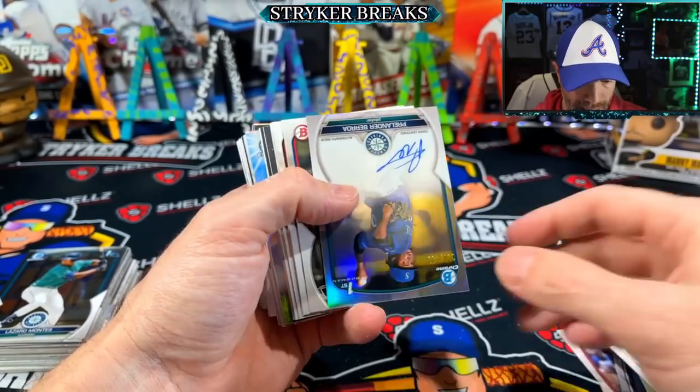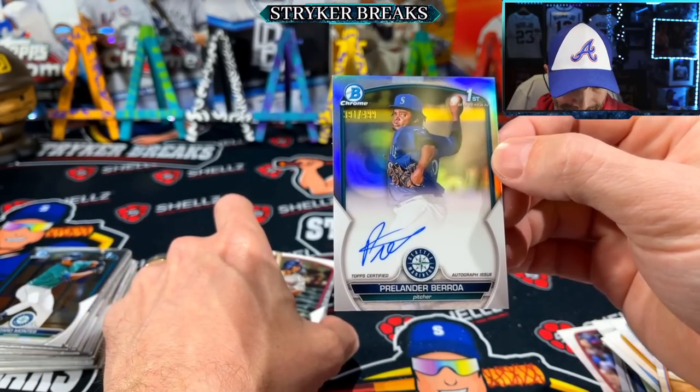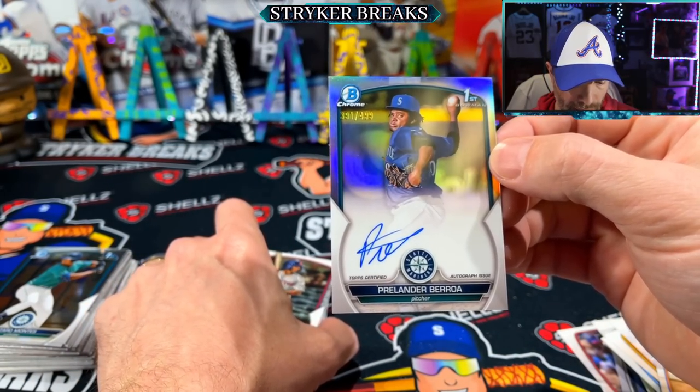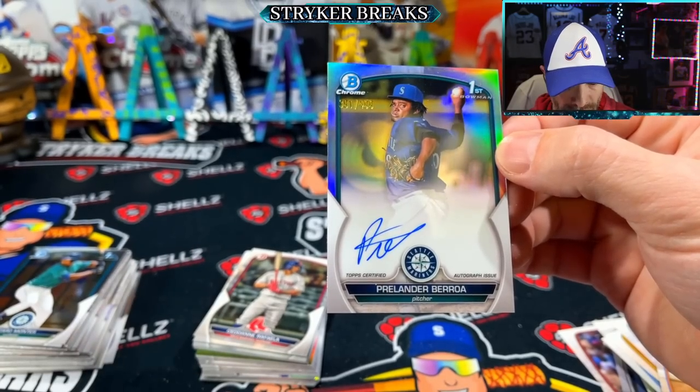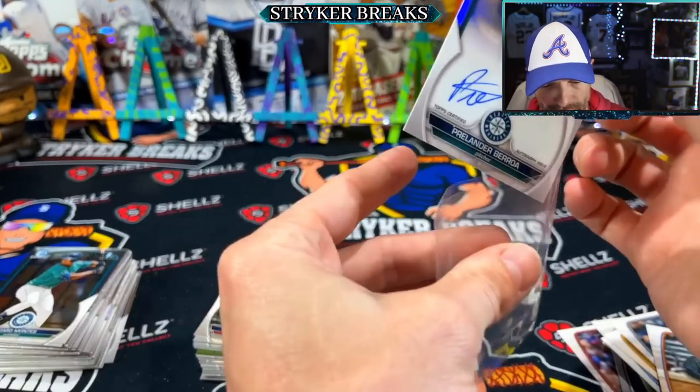Lunar glow, and it's a refractor auto. I think I got this guy already - Prelander Barroa. It's a 4.99. Should be getting at least one more piece of color, I think.